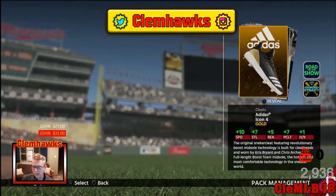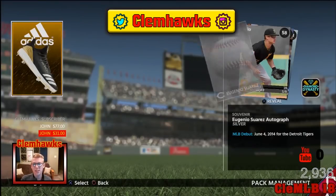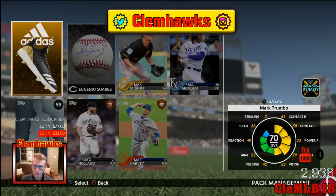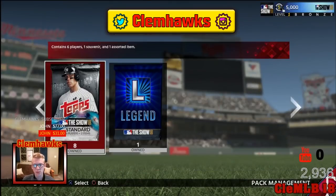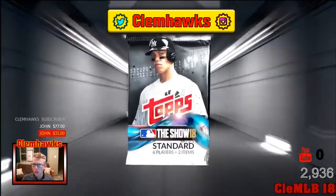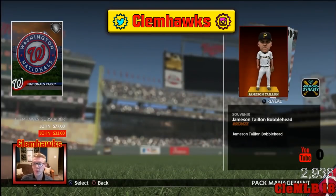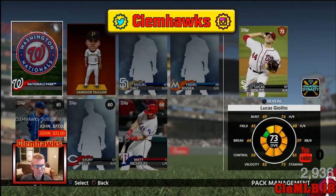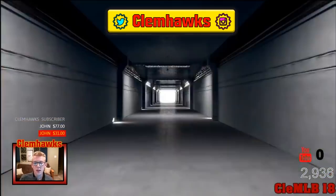Another gold right out of the gate — a nice shoe that could sell for quite a bit. Shoes typically sell. Hopefully we can get some more stubs and go buy maybe Mike Trout day 2. It would help if we could actually pull him and then sell him for a ton. Nothing in this pack, Nationals Park, 7 left.